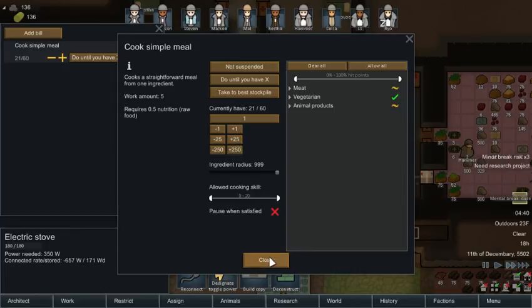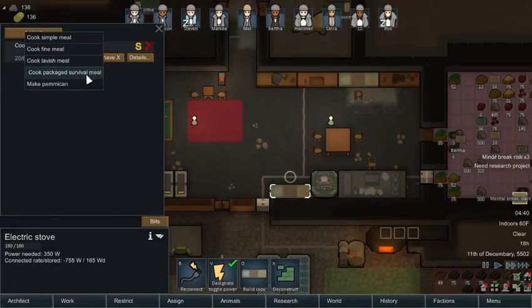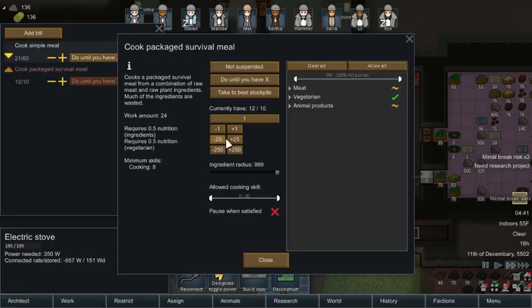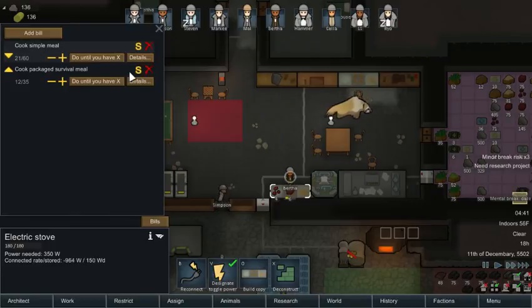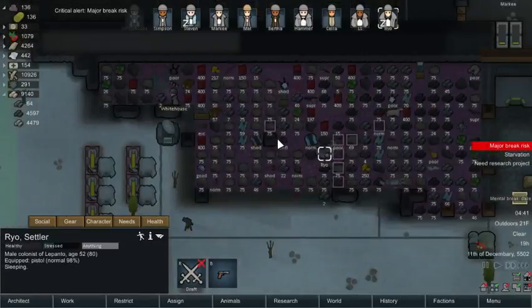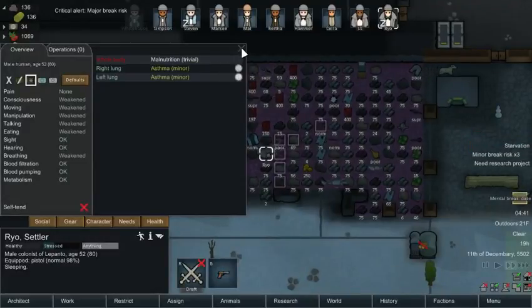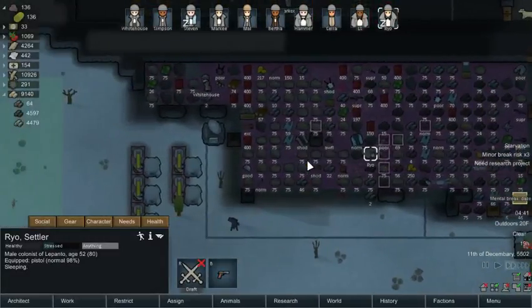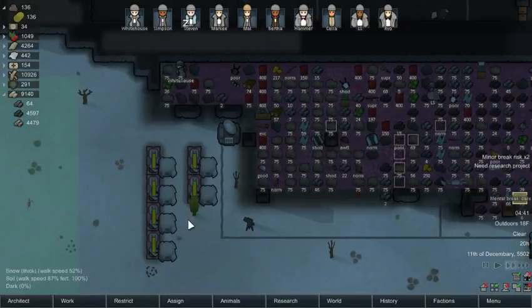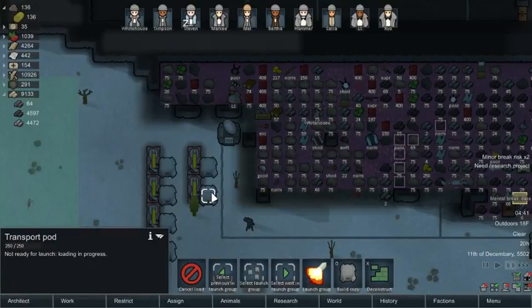We got the electric stove here — let's have it cook simple meals until we have 20 of them. We're going to do it until we have 60. When we get to 42, we're going to have this do packaged survival meals until we have 35. He's sleeping outside — malnutrition, all that great stuff. He's got asthma so maybe he's not the best candidate. Okay, he went and got in the ship — loading in progress, not ready for launch.